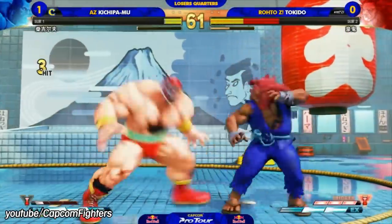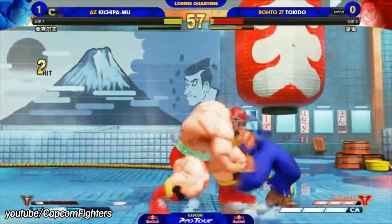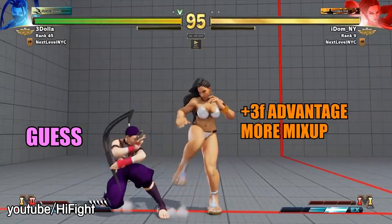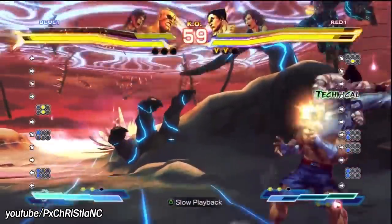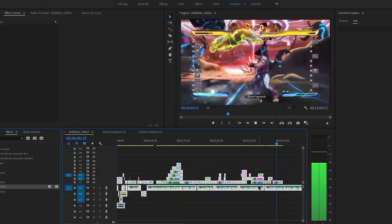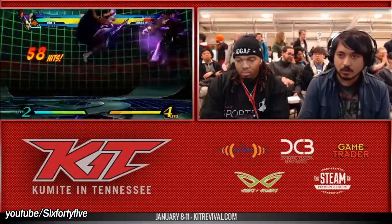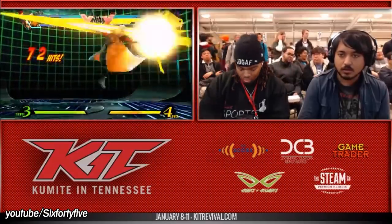Fighting games are at their best when players are making decisions for themselves and being rewarded or punished for those decisions. A single round in a fighting game is made up of hundreds of decisions, both major and minor, which result in either a round win or a round loss. But if one player manages to pull off a 100% damage combo, all of that goes out the window. Once an infinite or TOD begins, there's no more decisions to make, just a bunch of waiting around while what used to be a two-player game becomes a one-player combo exhibition.